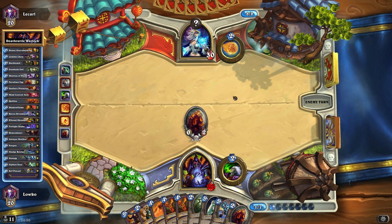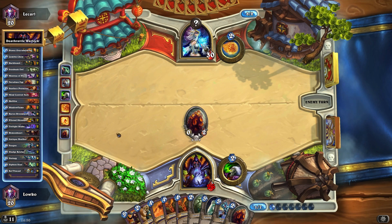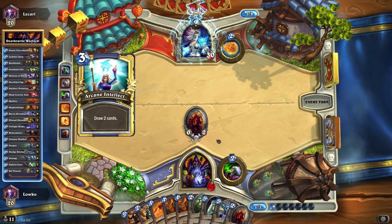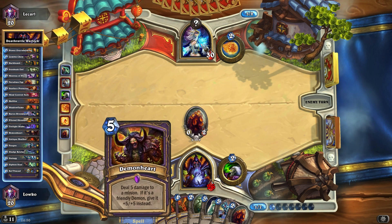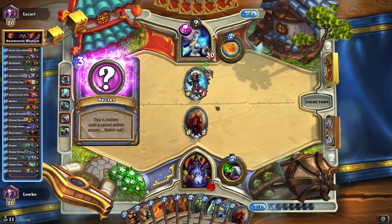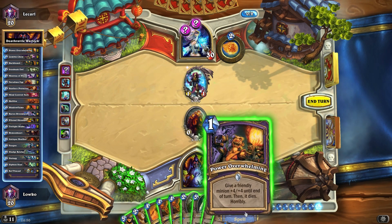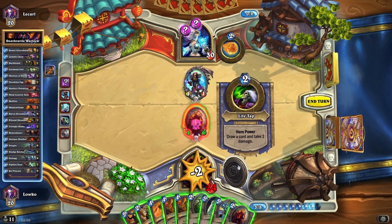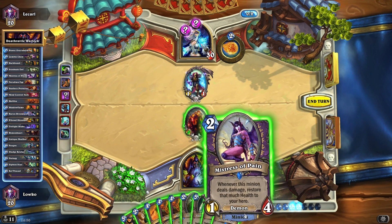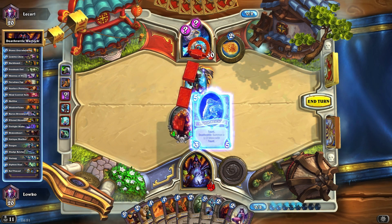We do see Archmage Antonidas, which is not ideal, but we can just destroy him if we want to. I think that is exactly what's gonna happen. I don't really have very much to deal with him for the time being, so I'm just gonna Siphon Soul that thing down. He may be using that standard Mech Mage that a lot of people are playing, but then again he's not really playing minions himself. This is a weird game so far — he's not playing cards, I'm not really playing cards either.